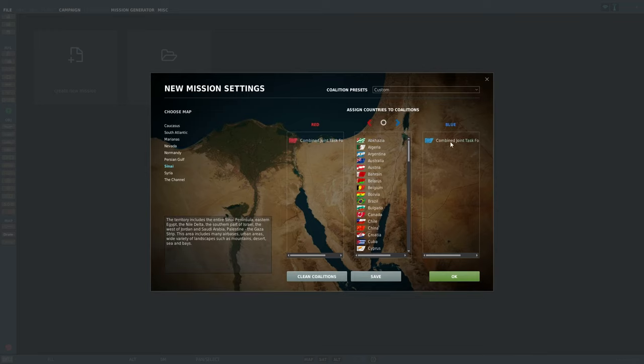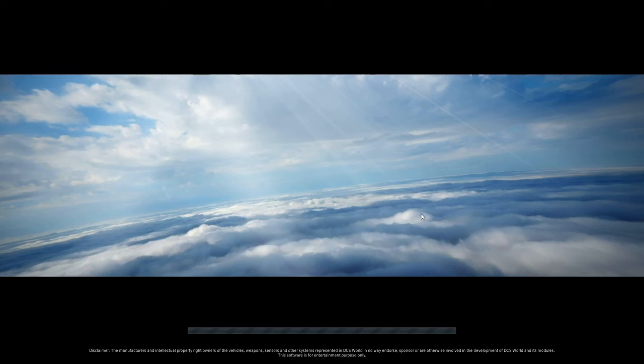We'll just have Coalition blue and red. You do have Egypt as one of the main factions, Israel on here — just going to put them on blue for the sake of sanity. Saudi Arabia — put them on blue. USA, because they're involved in everything. Also insurgents. Hit OK.